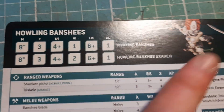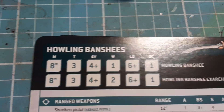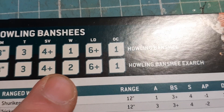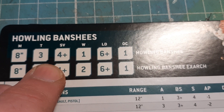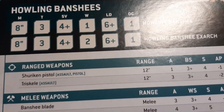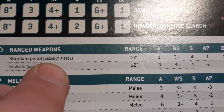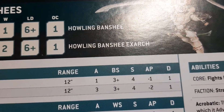Right — this week I'm going to show you Howling Banshees. The new Aeldari codex is just around the corner after Christmas. They have movement eight, toughness three — because you know Aeldari and Harlequins are mostly toughness three — four plus armour save, one wound each (the Exarch has two wounds), leadership six and OC one. They're all armed with Shuriken Pistols, which is an assault weapon — they can advance and still shoot, and it's a pistol so they can shoot in engagement range. It's 12-inch range, one attack, hitting on threes, strength four, AP minus one, one damage.